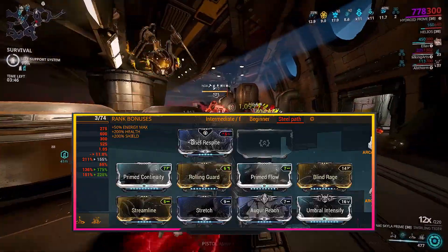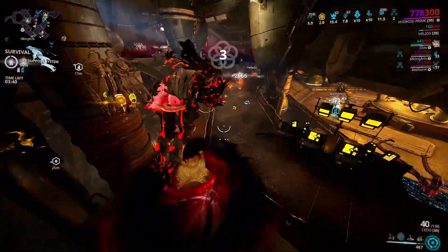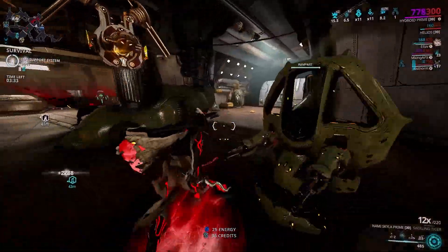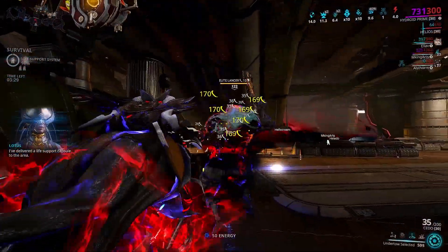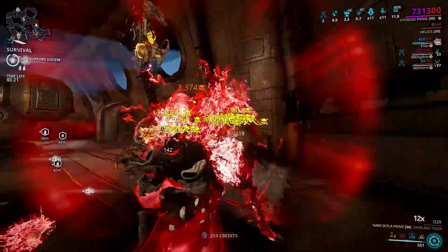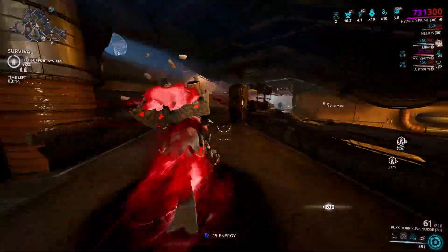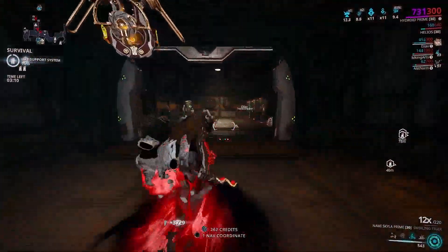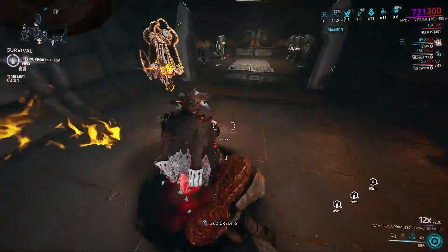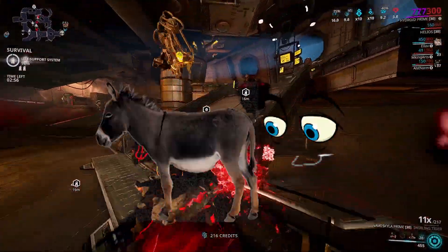The advanced slash Steel Path build focuses on as much CC as possible. I subsumed Gloom onto Hydroid, replacing Tidal Wave. While the added mobility of Tidal Wave is nice, it doesn't do very much otherwise, and rolling guard or operator mode covers status cleansing. Gloom slows down enemies, letting you softlock large hordes with Tempest Barrage while keeping your back cleared with Tentacle Swarm. It's a very on-the-edge build — you misstep, you die; you run out of energy, you die. But that's where Undertow kicks in as an oh-shit button. The gameplay doesn't really change much from beginner to intermediate, but at high-level content you actually need to watch your ass and not die.